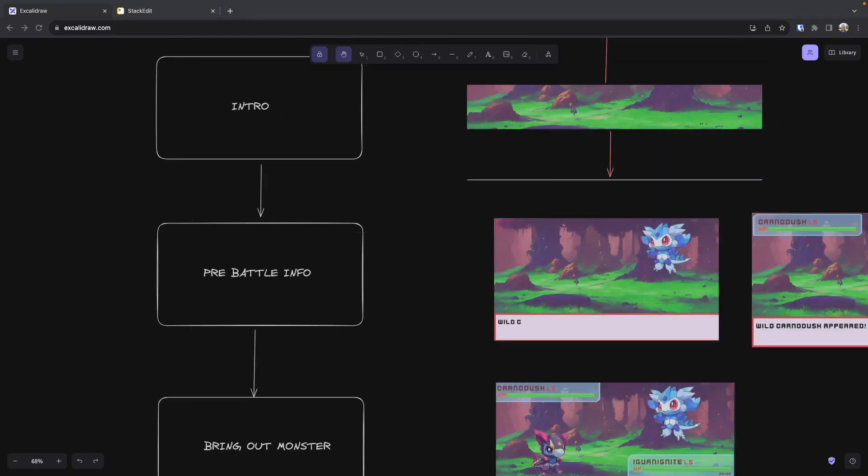Now that we've discussed our finite state machine that we want to implement in our battle scene, that brings this video to an end. In our next video, we're going to start coding out our logic for our state machine class, and then transition to creating our battle states and connecting all of our logic together so we have our full battle sequence. As a reminder, there's a link in the description to the complete source code for this video. Thank you so much for watching — if you enjoyed the video, please consider liking and hitting the bell icon to be notified when the next video in this series is released.